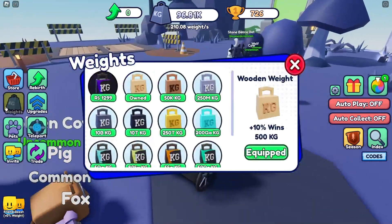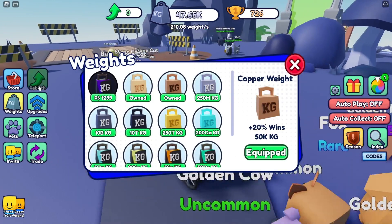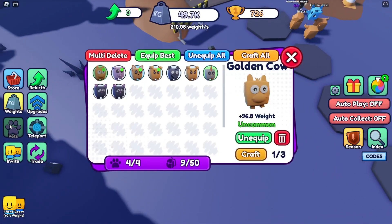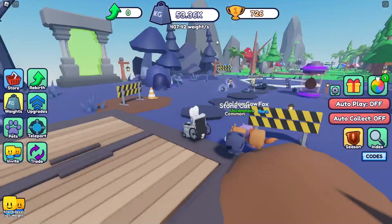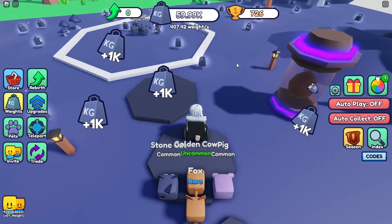I've got to buy these. That's going to help a lot. That is a lot of weight, that's crazy — look at that! We're going to grab as many of these as we can so we can get to the next area. Or should I grind wins — oh, I can spin! OP pet — wins, nice.